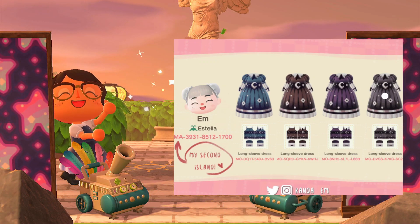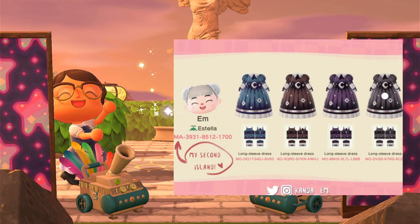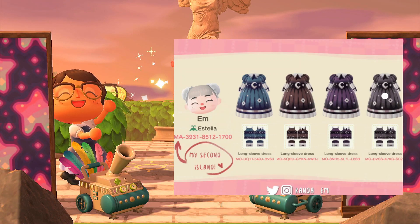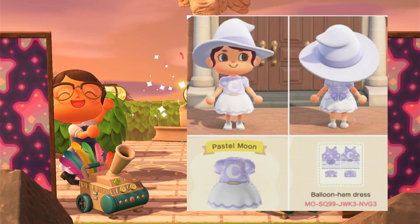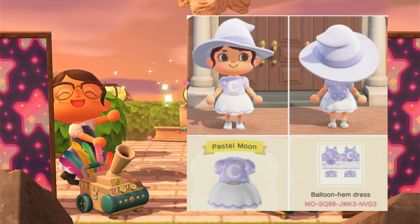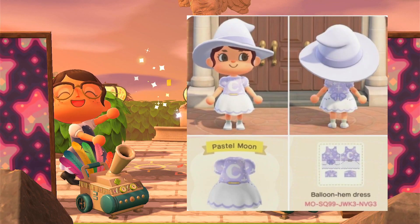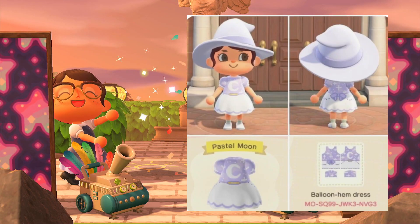And here are these pretty moon dresses. I thought, like, a witch going to a fancy ball. We have gray, purple, a reddish-brownish, and a blue. And then we have this pastel moon dress, which I think is super cute. You can see in the example there's a little bow in the back. It's still super cute.